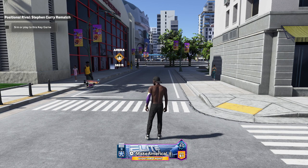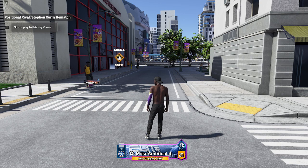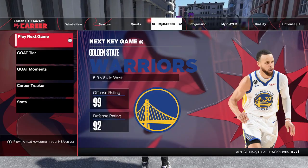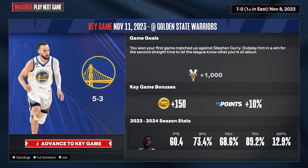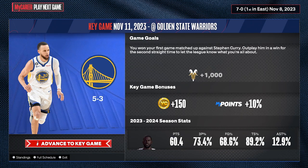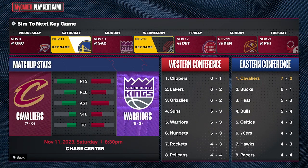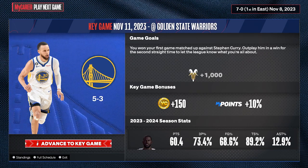With that being said, let's get into episode one: how to get VC. Obviously the easiest and quickest method is playing My Career — playing key games. Right here as you can see, key games will give you a bonus VC and MyPoints. As you can see by my stats I've played a little bit of My Career on this build, just enough to get my build up to where I can play online. Playing the key games — highlighted in yellow — will give you extra VC and MyPoints, while regular games won't give you that bonus VC.